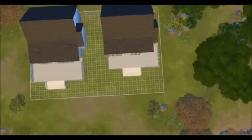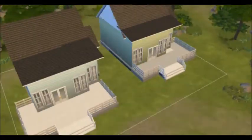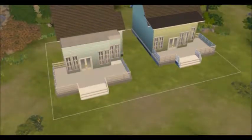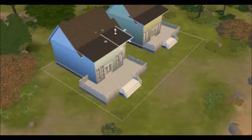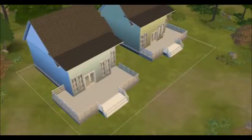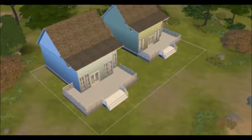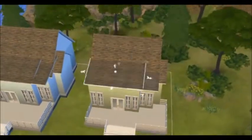I think the closest you could get to that is with Get to Work, but it doesn't really do anything. This is built on one of the beachy lots in Windenburg, and I love this area — it's so nice for any kind of coastal house build.